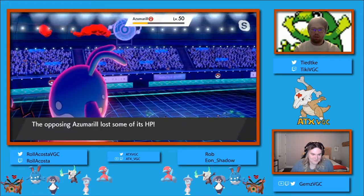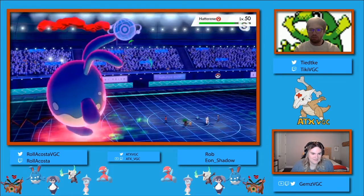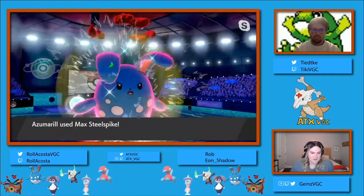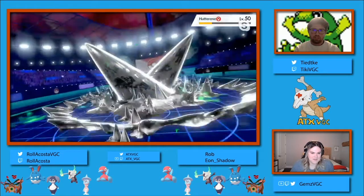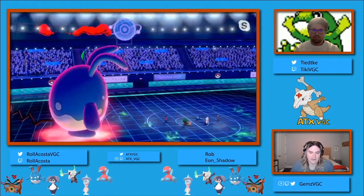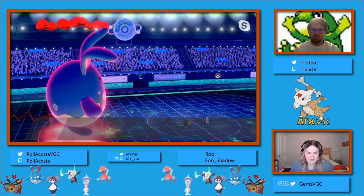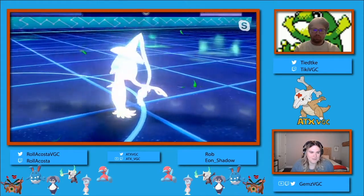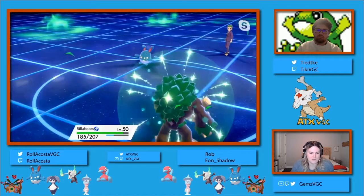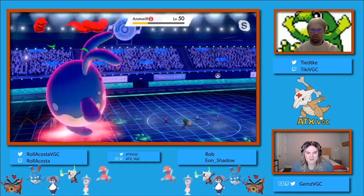As we see Rob's Azumarill do pretty much nothing that turn, with the Aqua Jet doing about 12 damage. I'm not sure I would have necessarily gone for an Aqua Jet there - perhaps trying to predict the double into Hatterene to deny Trick Room, you might go for a Play Rough to potentially get an attack drop onto that Rillaboom, which might be a slightly better win condition. I doubt that Hatterene is running Protect, so there's really nothing it could do other than click Trick Room and hope it somehow survives.